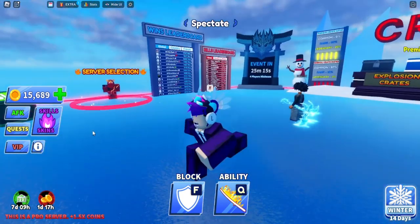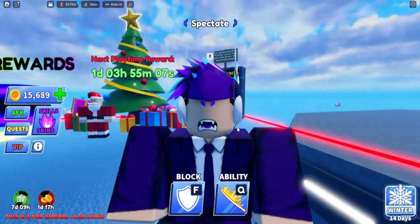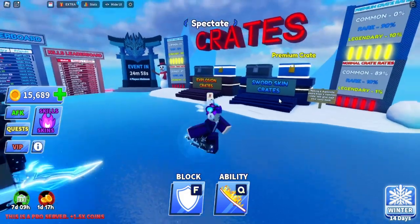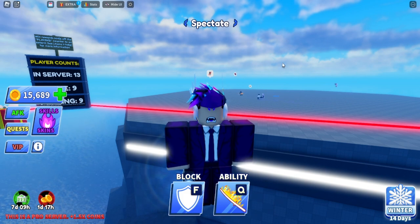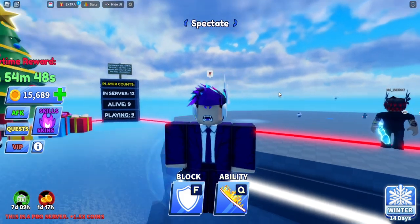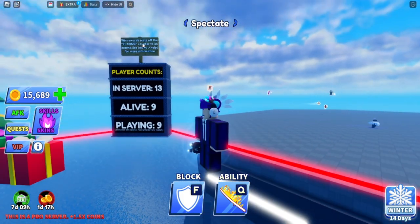You can also use 3,000 coins three times a day to get spins. That's basically all coins are used for: swords, explosions, abilities, and spins. Now, the fastest way to get coins is to play games. Every time you get a kill you get coins, every time you win you get coins. In a server of four players, it's about 40 to 100 coins every time you win and get a couple kills.